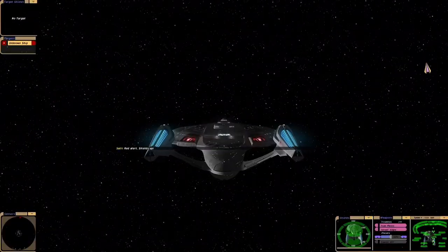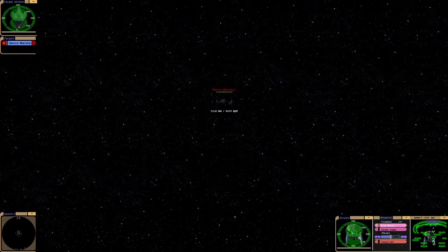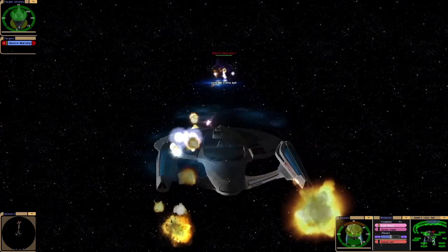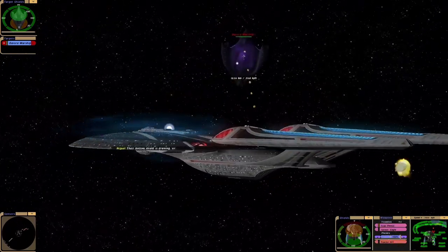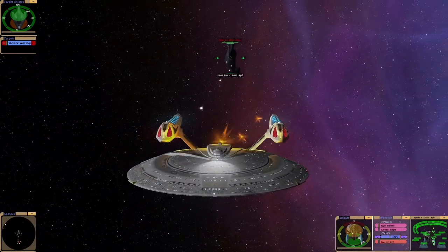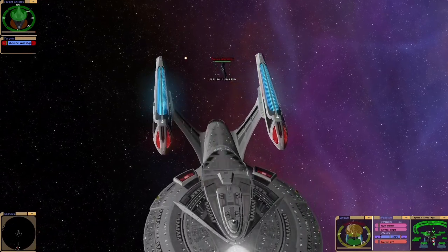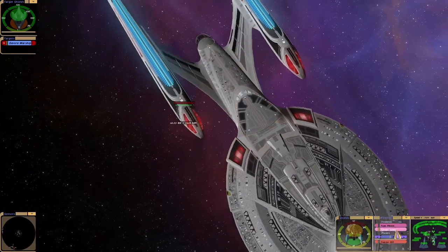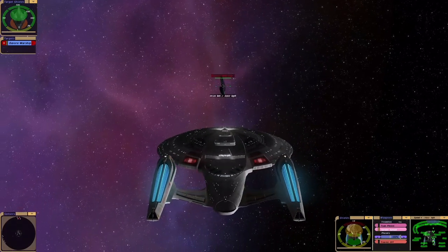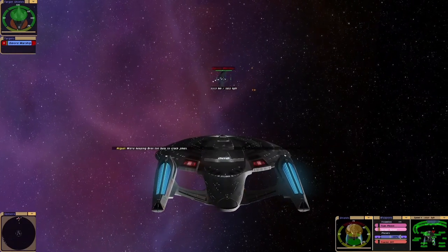Let's try that the other way around and see how easy it is. Okay, opening salvo. The forward shield is draining. The bottom shield is draining, sir. Okay, they're going evasive. We're keeping Brex too busy to crack jokes.